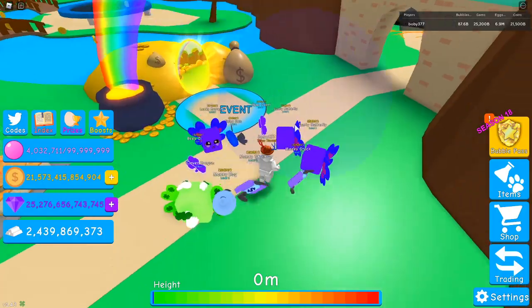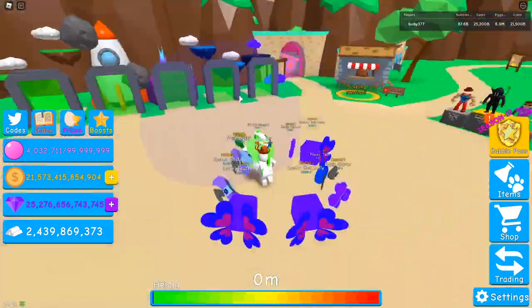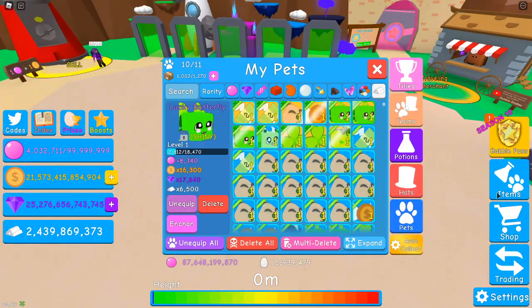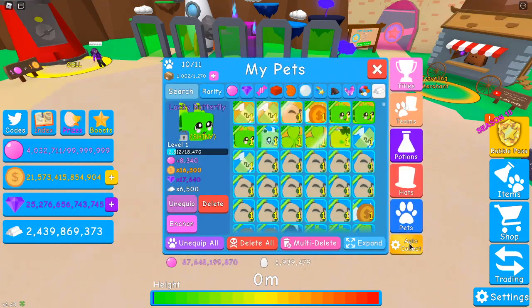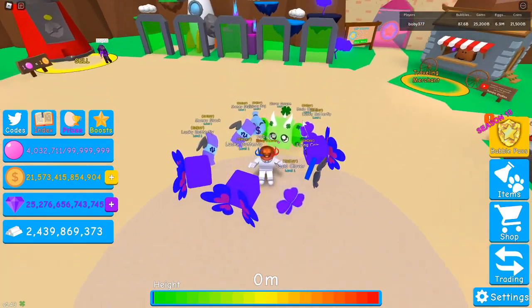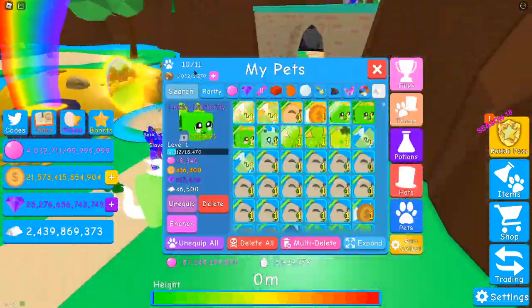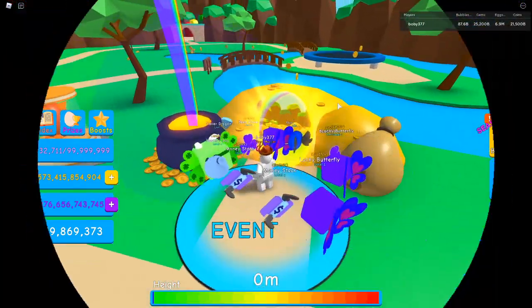I really recommend collecting your chests, but it takes a long time to go to every single chest manually. So I recommend buying the Auto Collect game pass. Click on Items, then Auto Collect, and there'll be a pop-up — it's around 200 to 300 Robux, pretty cheap. It will auto collect your chests and it's one of the best game passes in the game. The plus 10 and plus 5 pets bonus also really helps a lot.